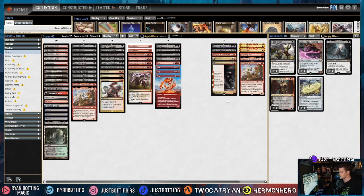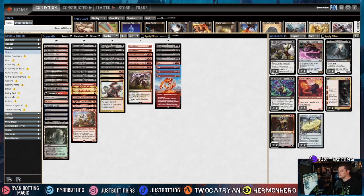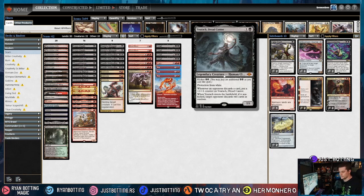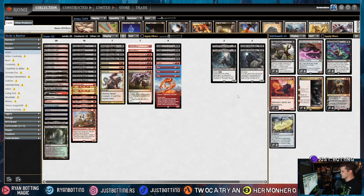Against the four-color Omnath or four-color Kaheera deck, we are just bringing in Torach. We're already lined up pretty well against them, so we're not super worried. Torach is really hard for them to kill — Solitude and Leyline Binding are some of the only answers — and you get to attack through most of their deck while taking cards from their hand against a big-stuff control deck. We bring out two Dauthi Voidwalkers since the rest of our deck is insane against them.